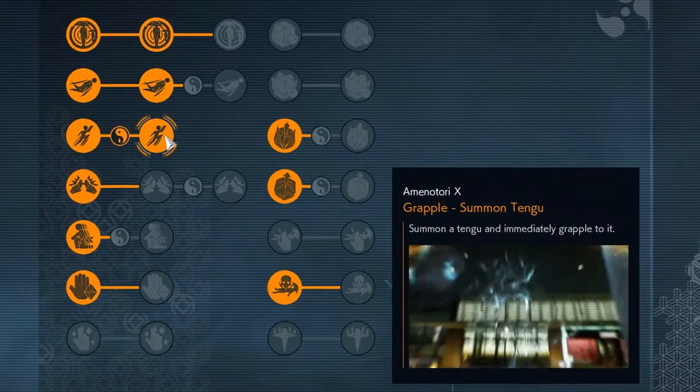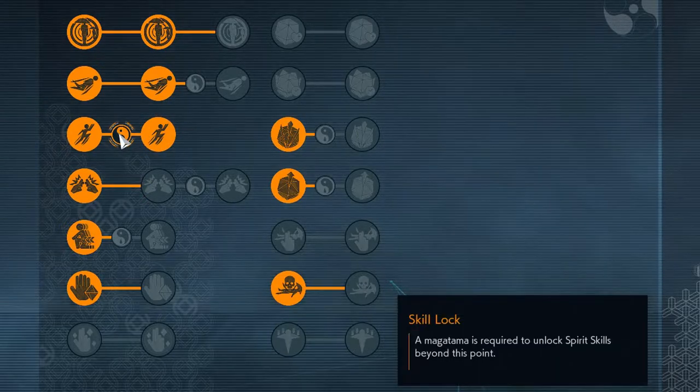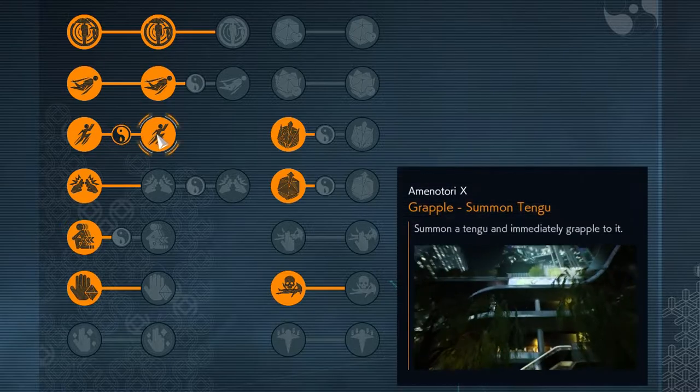It costs 7 Magatama to open up the ability. I saw a website that said it only costs 1, and I wonder if that was a pre-release thing, because it cost me 7.